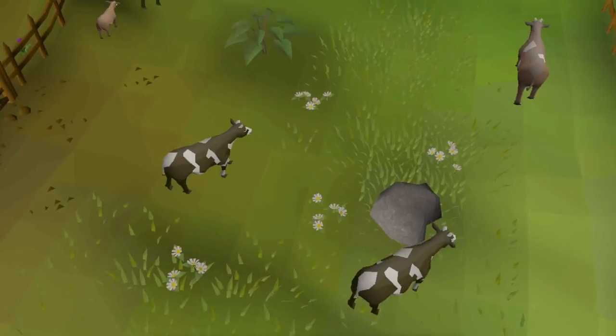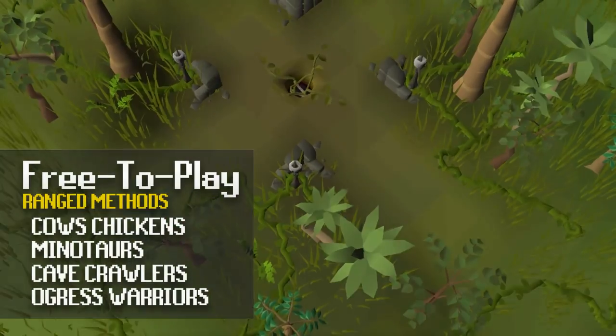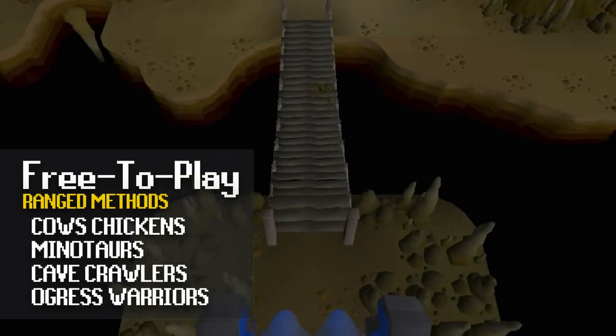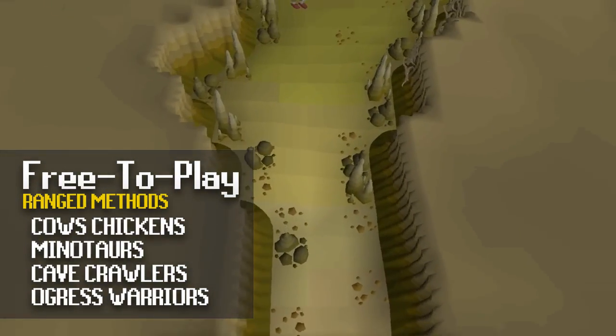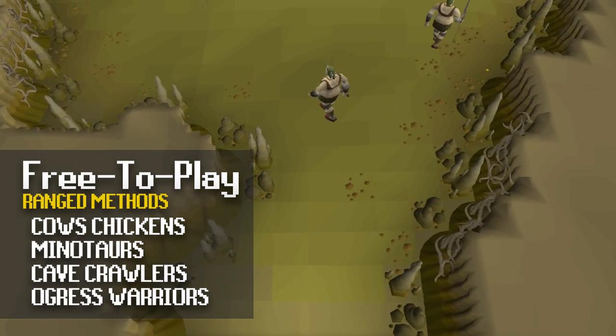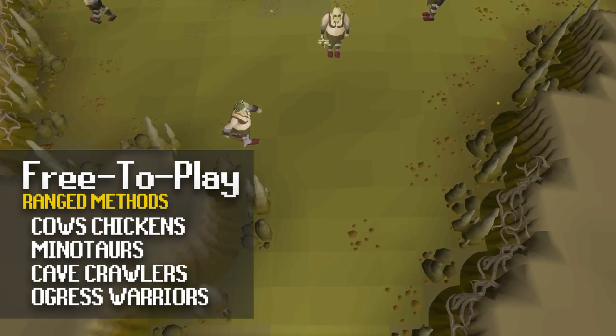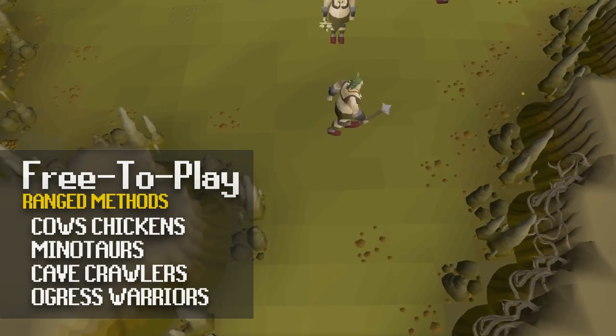Specifically for free to play training methods, the Ogress Warriors are probably my favourite place to train in free to play, because they drop a lot of alchemy drops and valuable runes which will add up to a lot of money in the long run. You can find these guys underground at Corsair Cove — they're very easily safe spottable, and also drop big bones for you to train your prayer.